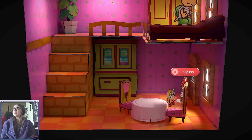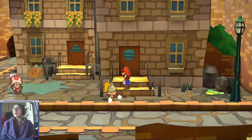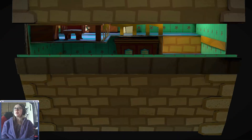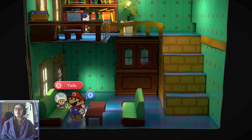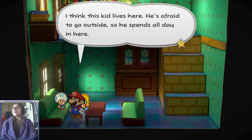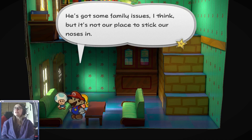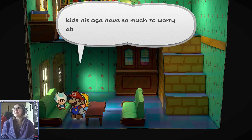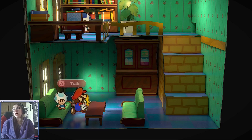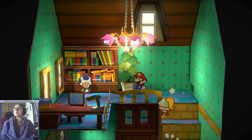Ain't that the truth? You find that the people who have the most money are usually the most unhappy. I think this kid lives here — he's afraid to go outside, so he spends all day in here. He's got some family issues, but it's not our place to stick our noses in. Kids his age have so much to worry about, but don't we all? That guy's a novelist and the owner of this house — he has great ideas but can't write unless he's concentrating. Stop hitting me, like, right in the facts!